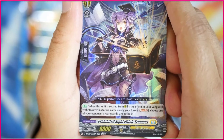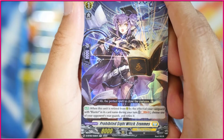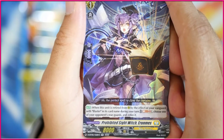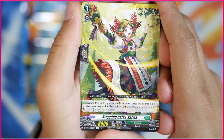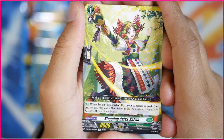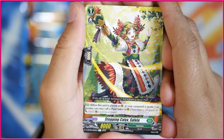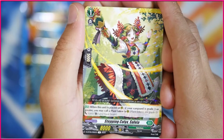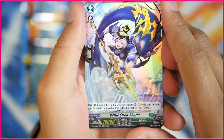Got the only card from this pack that wasn't a repeat — Prohibited Sight Witch Aroness. When this unit has been retired from your rearguard circle by the effect of a vanguard with Blaster in its card name, during your turn, Soul Blast 2, choose one of your opponent's rearguards and retire it. I'm not sure how great that is, but okay. It's a much smaller set, so there are a couple of repeats in this box. This is Stepping Calyx Saliva — when this unit is placed on rearguard circle, if your vanguard is a grade 3 or greater, you may call a Plant Token to your rearguard circle. Which is kind of interesting — you don't need Rora technically — but I don't know what other use that would have in any of the other decks.